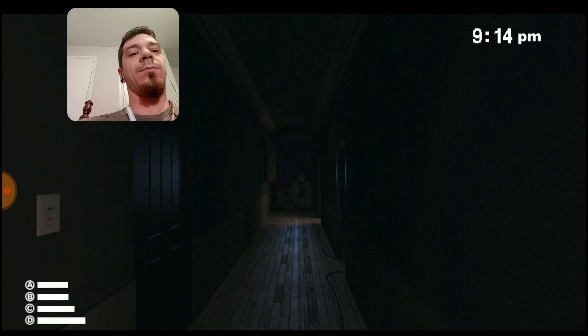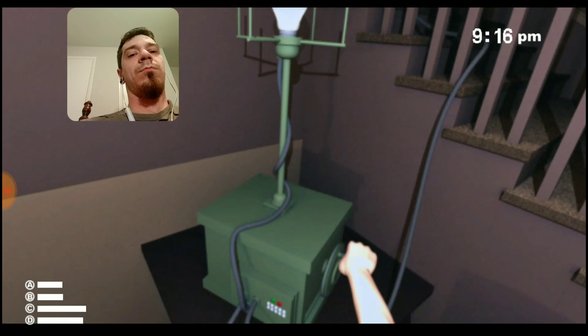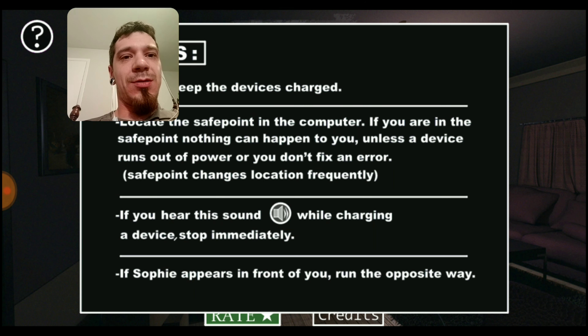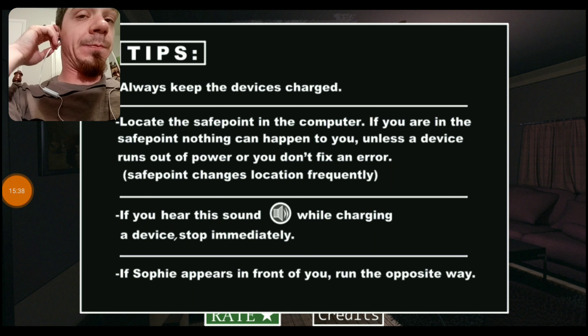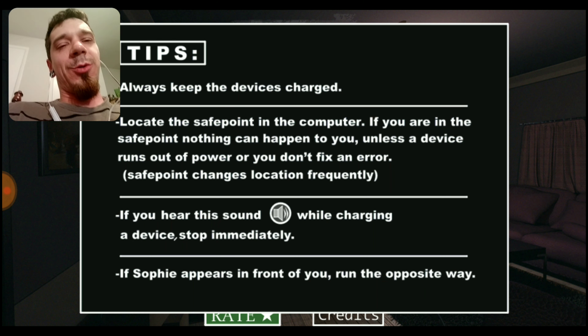Get upstairs — I don't care, get away! If you hear a sound while charging a device, stop immediately. If Sophie appears in front of you, run the opposite way. Locate the safe point on the computer — if you're in the safe point, nothing can happen to you unless the device runs out of power or you don't fix an error. Always keep the devices charged.